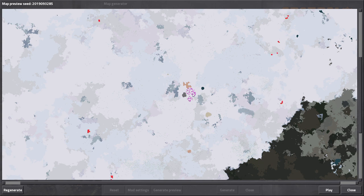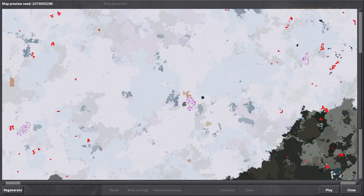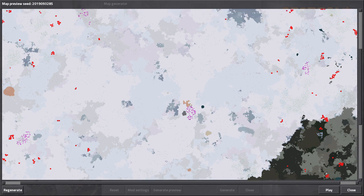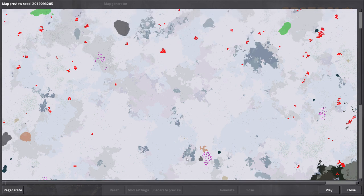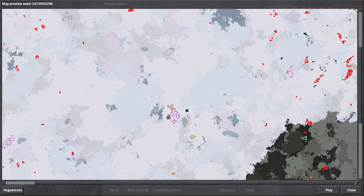Oh hello, centralized oil! It might be too much oil though. Iron is not that far away, and there's copper here too. Copper might be the first thing we reach out for - oh, iron is right there too! Alright, we have our map, we're going to go with this one.